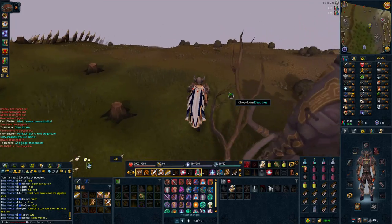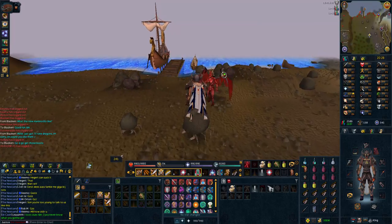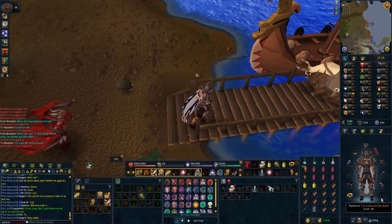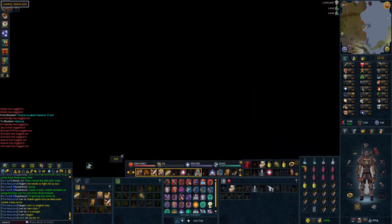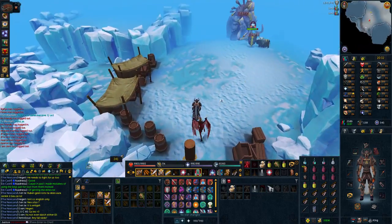If you teleport to the Fremenic lodestone you can just run north, jump on a ship, sail over there and you're at the Mammoth Iceberg. It's a beautiful place, great environment, graphically it looks incredible and the mammoths are huge. This video is going to be a full in-depth guide for all the knowledge I know so far on first day of release.